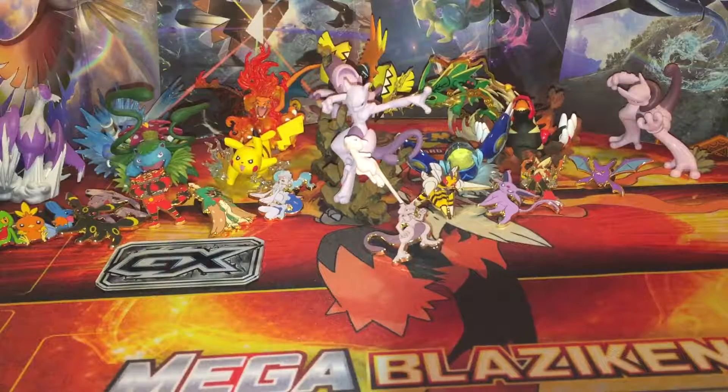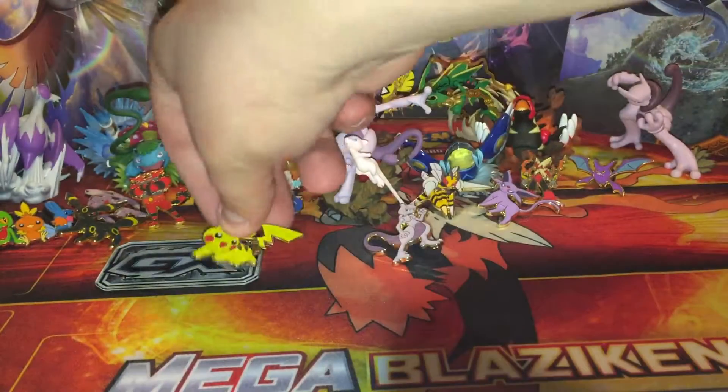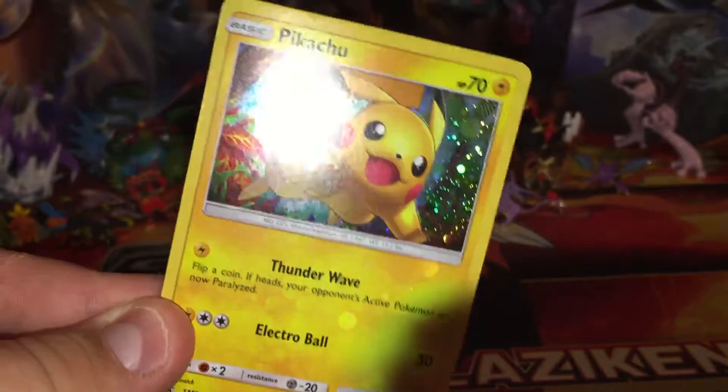Same as last box, we have three booster packs. We have a pin — a Pikachu pin — and we'll sit that right up there front and center with the Mewtwo. And then we have this Pikachu promo holo card — awesome looking card right there.